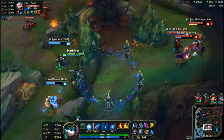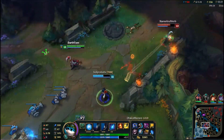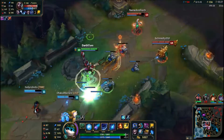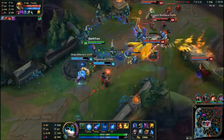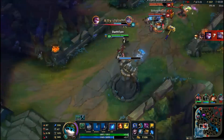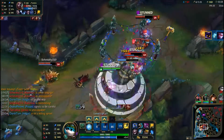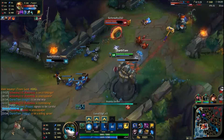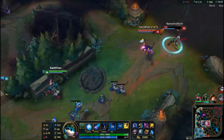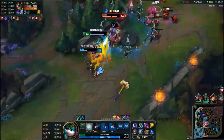I didn't get a kill from that fight, but I used my E stun box to keep unsuspecting enemies at bay — though they didn't fall for it. There would be at least one team fight that proved to be pretty good for our team. I get a kill off of a very squishy Vayne — that's really the thing with Vayne: you can build a lot of damage and critical hit, but if you don't build health you're kind of screwed.